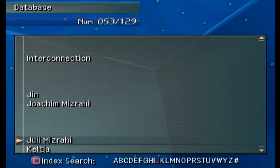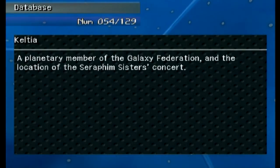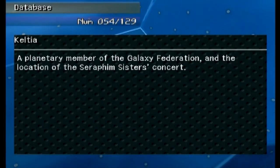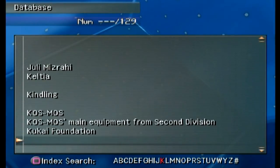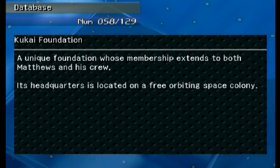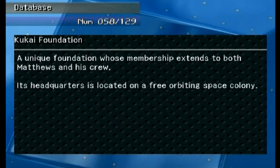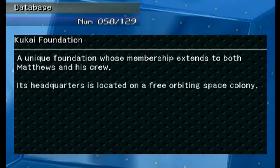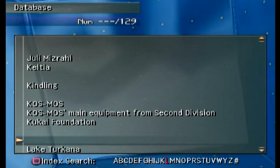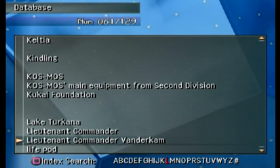'Keltia' — a planetary member of the Galaxy Federation and the location of the Seraphim Sisters concert. 'Kukai Foundation' — a unique federal foundation whose membership extends to Matthews and his crew. Its headquarters is located on a free-orbiting space colony. We'll learn more about the Foundation later.